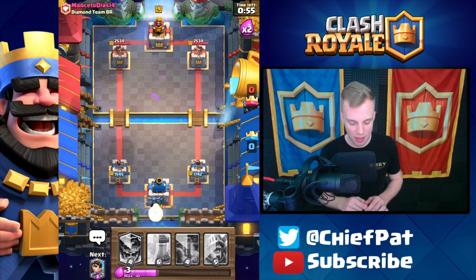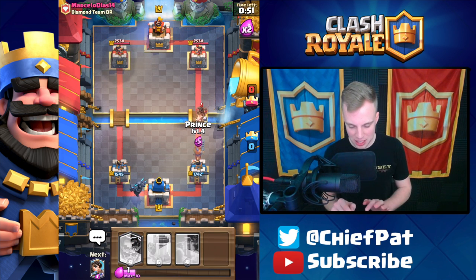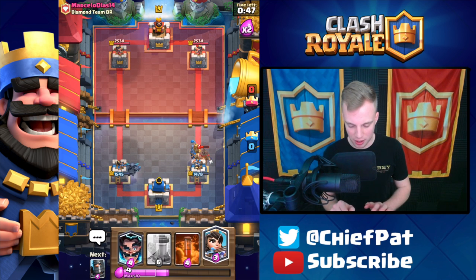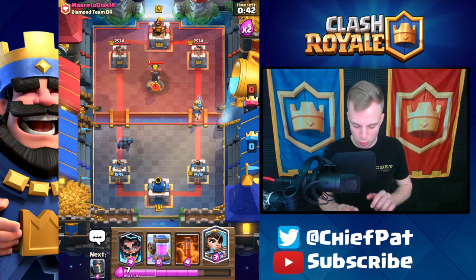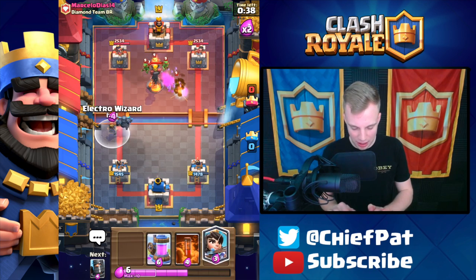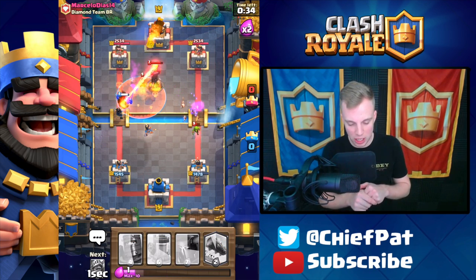Let's use our Pekka again. This has to be a push where we can get some massive damage. As he plays his Hog Rider, we'll play our Prince and see if he can do anything. Prince kills the Hog Rider, only letting the tower take one hit. Prince is going to run through — probably into a Goblin Gang or something. We've got the Electro Wizard and the Princess here. This has to be something that works for us.